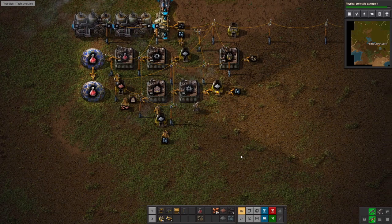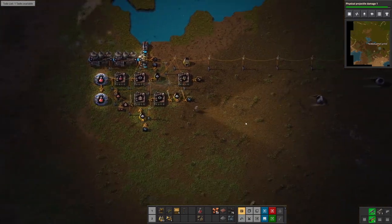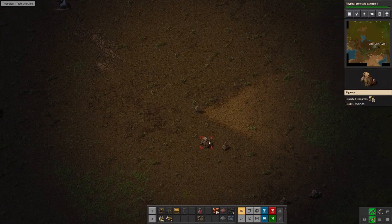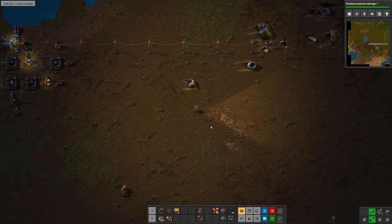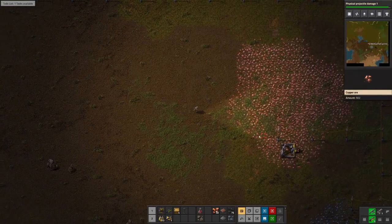That should do it for now. Let's grab some belts — we're not using up everything. One, two, three, four, five should do it. Let's figure this out. We'll set up a smelting array. Let me see how much stone we've got. We've got plenty, okay. Let's get iron going first.